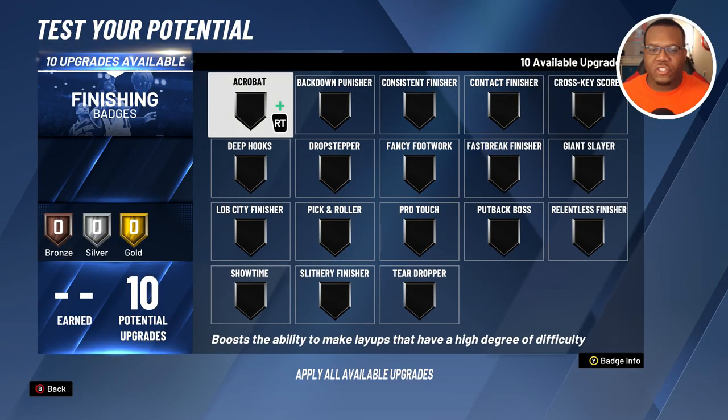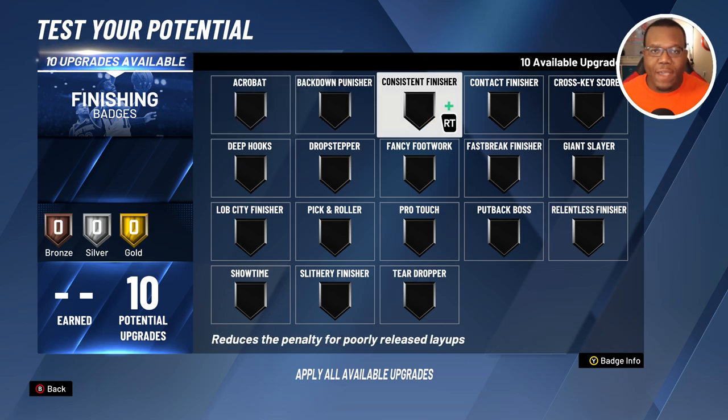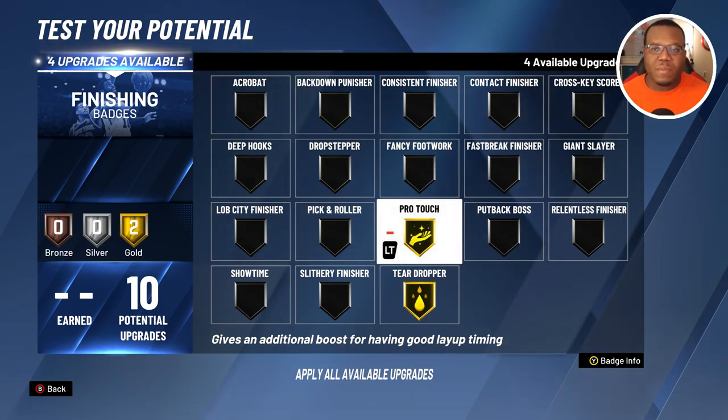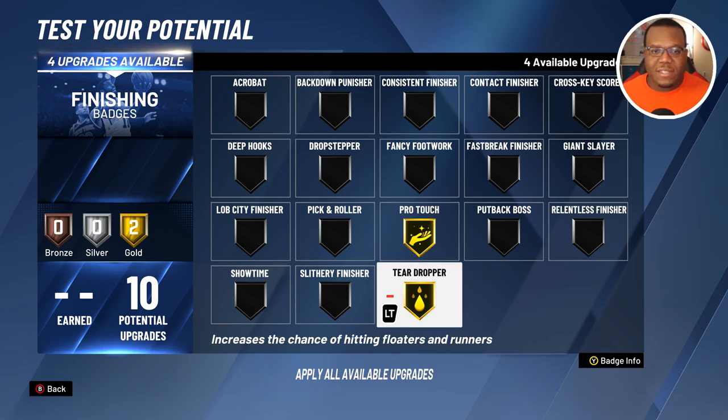The first badge you want to go after when you unlock finishing is Teardropper. The first two badges I'd prioritize are Teardropper and Pro Touch — these are the most important going through the MyCareer grind. You want to make sure you get every opportunity to finish your floater layups each time you score. I know this may interfere with playing Park or Rec, but trust me — if you're going through the MyCareer grind you can get this all done in one day, actually in a few hours if you just stick to it.